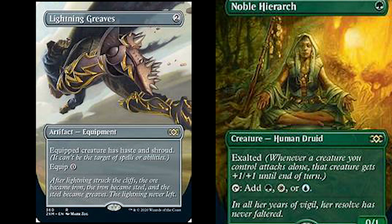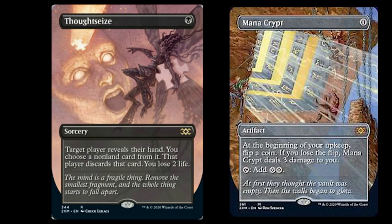Lightning Greaves, Noble Hierarch. I got a Noble Hierarch for you, Echols — next time you're in the store, crack that Hierarch. Thoughtseize, Mana Crypt — oh, that was a huge one right there, guys. That one's massive.